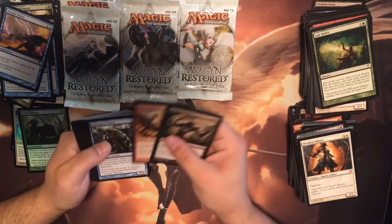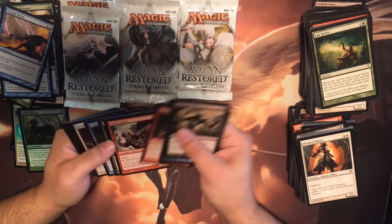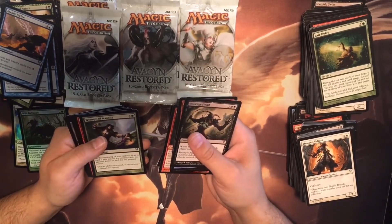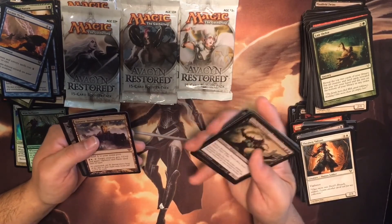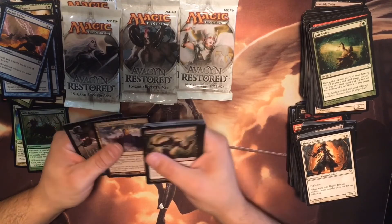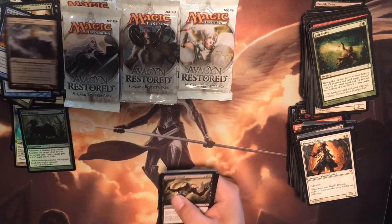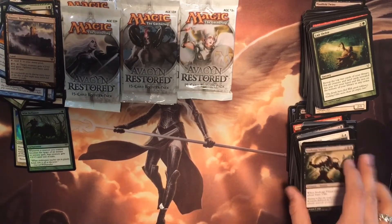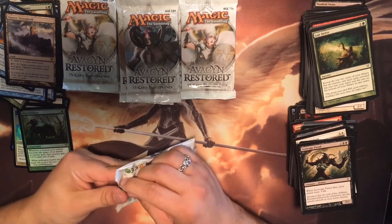Scorch Fiend. At this point I'm getting to that point where I just want to see Avacyn, or one of those really big creatures, or even the land that I would like to have. I hope I don't go through all these packages without getting at least one of those three.